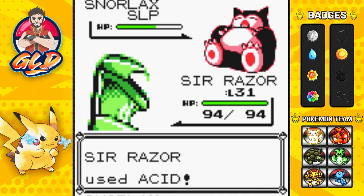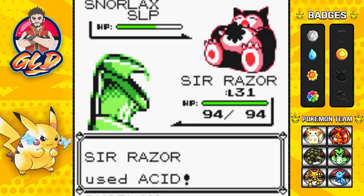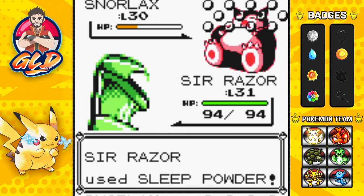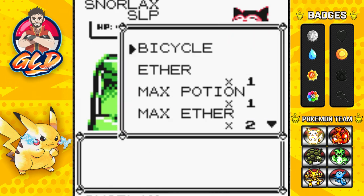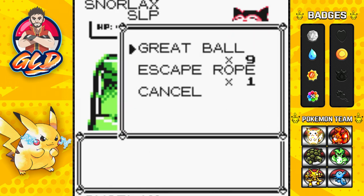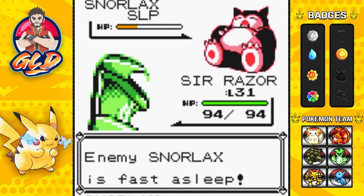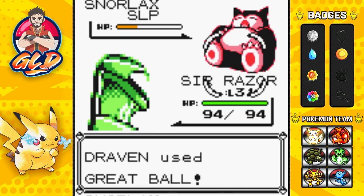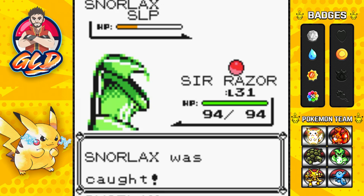Lowering its defense again — Snorlax likes to use Amnesia and Rest to both raise its defenses and recover. We're going to put it to sleep again, and it's fast asleep. Let's try a Great Ball — nope. It's still asleep though, which is good. We have the speed advantage and I don't want to hit it again or we might knock it out. And there it is — we caught another Snorlax!